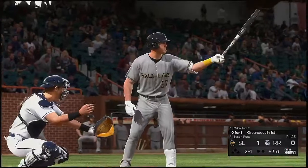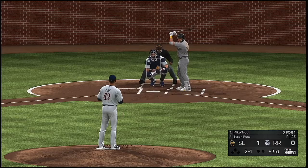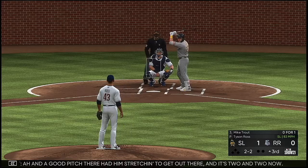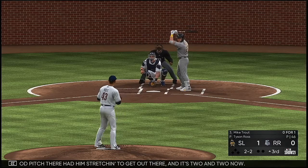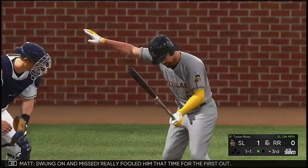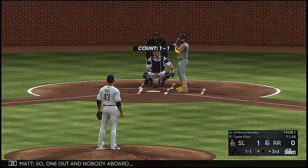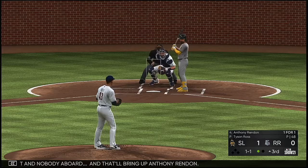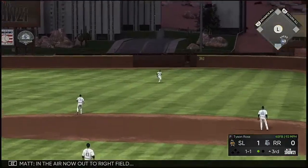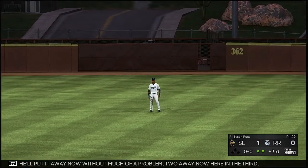That'll bring Mike Trout to the dish. On a good pitch, he had to stretch to get out there — it's two and two. Swung on and missed — really fooled him that time for the first out. One out and nobody aboard, and that'll bring up Anthony Rendon. On the 1-1, in the air to right field — he'll put it away without much of a problem. Two gone now here in the third.